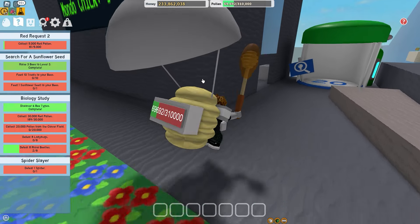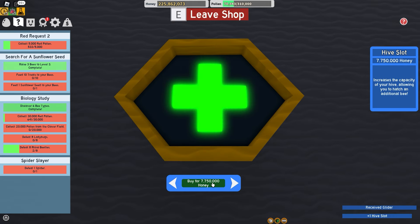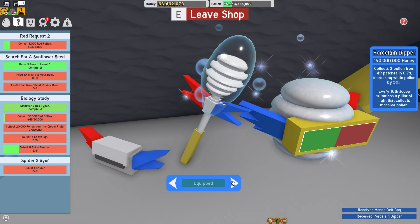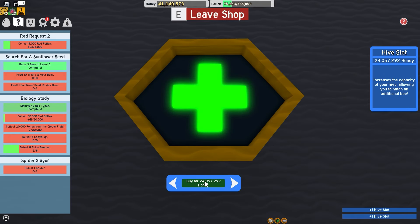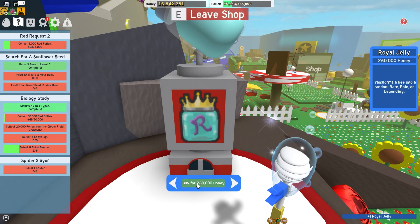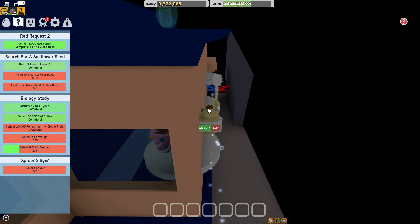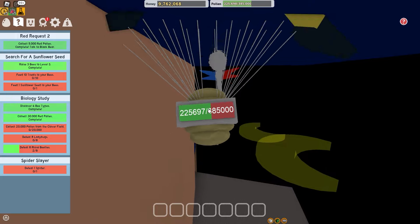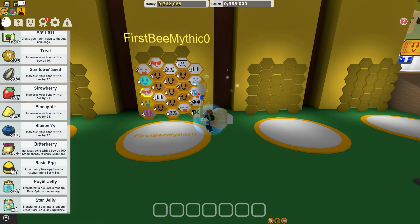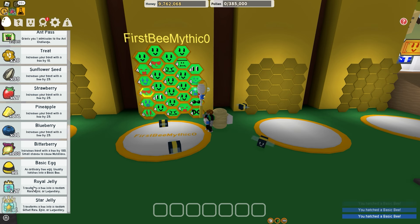Time to buy something new: glider, hive slot, mondo belt, porcelain dipper, and some more hive slots for my juicy bees. Royal jellies! Also let's just get the free star jelly from the super bee shop. Let's get it. Let's hatch the sassy bees.